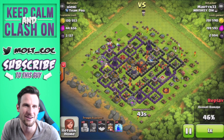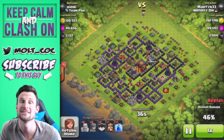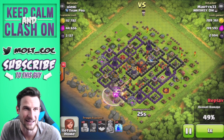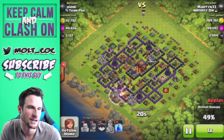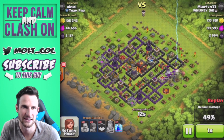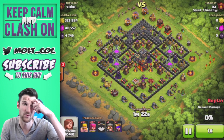200,000 gold right there, 199,000 elixir and almost 3,000 dark elixir with Barch guys - he didn't even get inside the walls and he got that much dark elixir. There's still 3,000 left inside but you can't really do anything about it. He does in fact use his lightning spells on the dark elixir. He takes out that last gold mine to get that loot bonus and then we move on - he absolutely annihilated that.